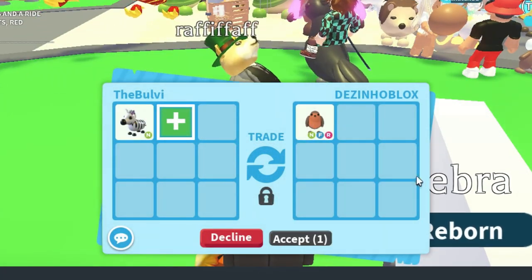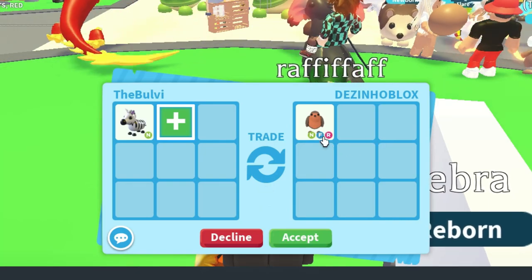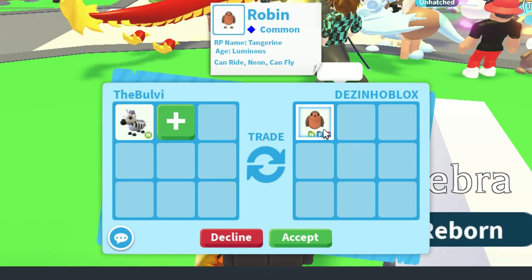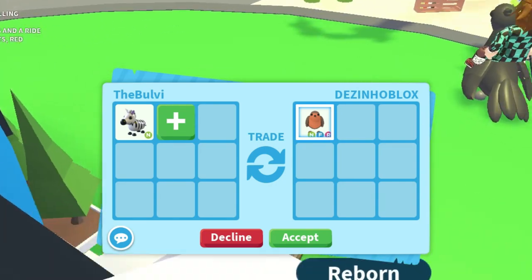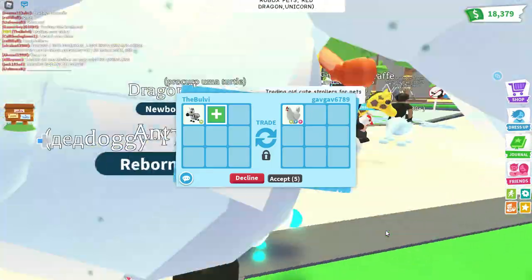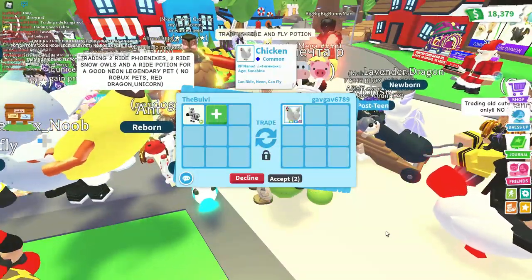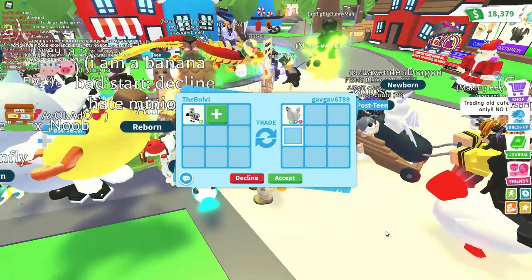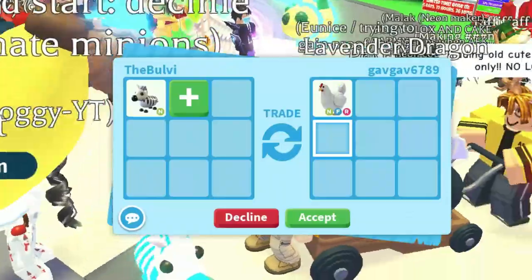Oh, DisnHoblox is offering a neon robin right there — I know that's not in the game anymore, and it's common. Let me take a look and see what else we have here. Oh, GabGab is offering a neon chicken! That's actually a good common pet. I know a lot of people really like that neon chicken for a while.